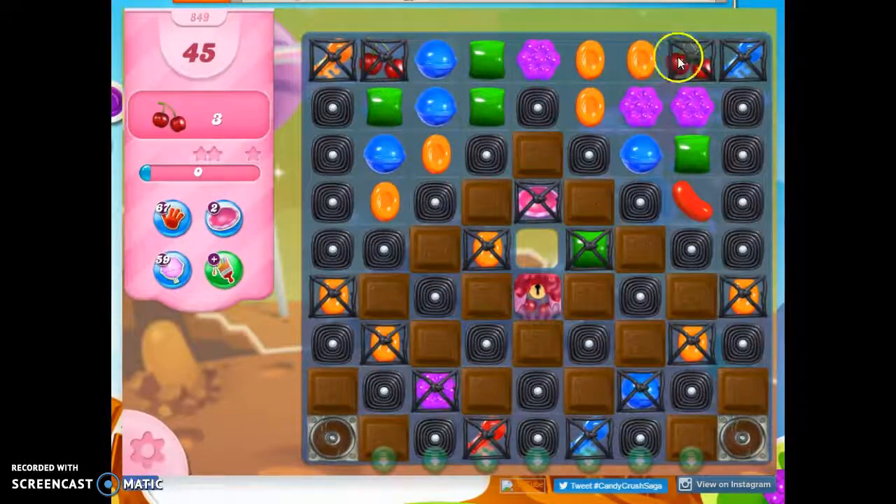We've got one, two, three ingredients on the board. Now this is a five-layer thick sugar chest, and we need to collect these sugar keys in order to breach this. Plus we'll have to collect one more, because I only see four on the board. I've got licorice twirls, licorice locks, and chocolate in my way.